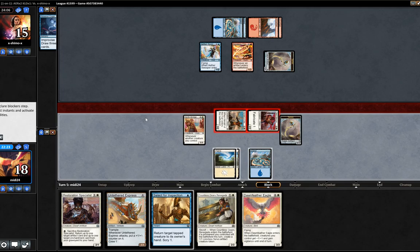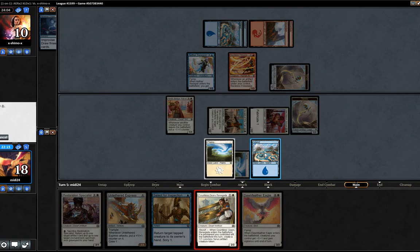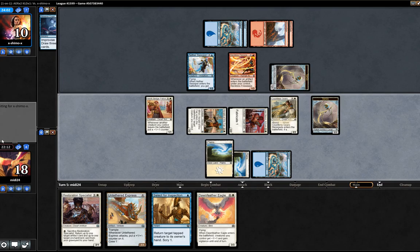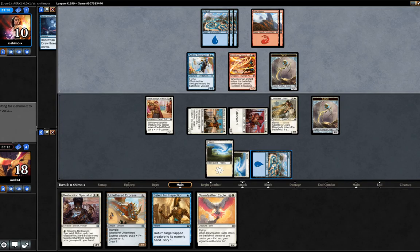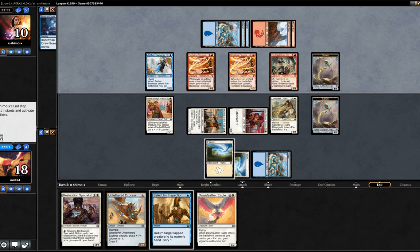My opponent could double block the Glint-Sleeve Artisan, but I would be pretty okay with that. He's taking the damage. We can dig that. I think I'm okay with just playing the Renegade here, accepting the fact that we're so far ahead we can do that. We punted there — we didn't leave the blue mana up for the Select for Inspection. That was a complete punt. Not clever. That could be relevant later on, so that's a bit frustrating.